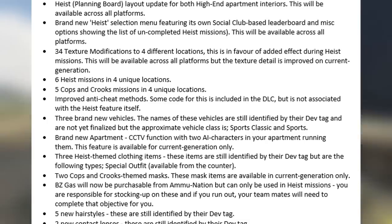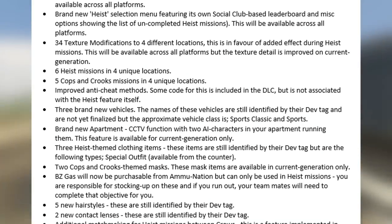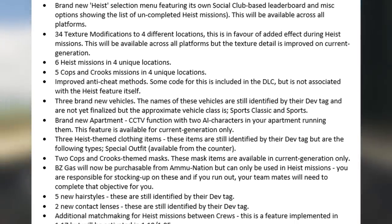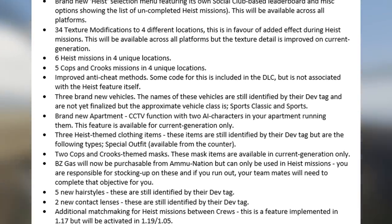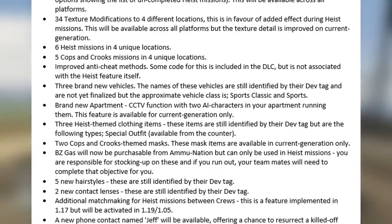Next on the list we have a staggering 34 texture modifications to 4 different locations, available across all platforms but with improved texture detail on current generation. There is going to be a total of 6 Heist missions in 4 unique locations, as well as 5 Cops and Crooks missions also in 4 unique locations.